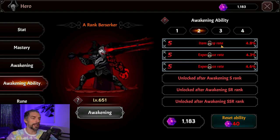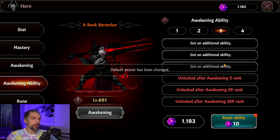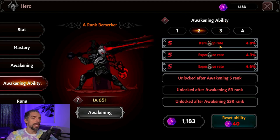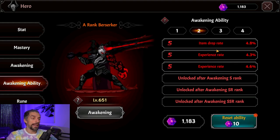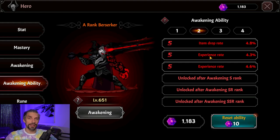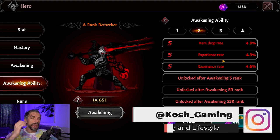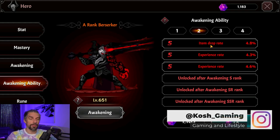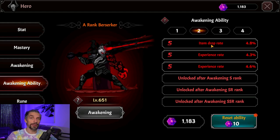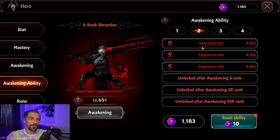The order of priorities should be: experience rate, gold rate, then critical chance and critical damage, then attack speed, then skill damage, then amplify attack, then attack. The next thing is awakening ability — you might want to select one specific set and do some ability resets. Roll for something cool. I have item drop rate, experience rate, and experience rate. If you want to level up and gain more strength, go for experience rate.